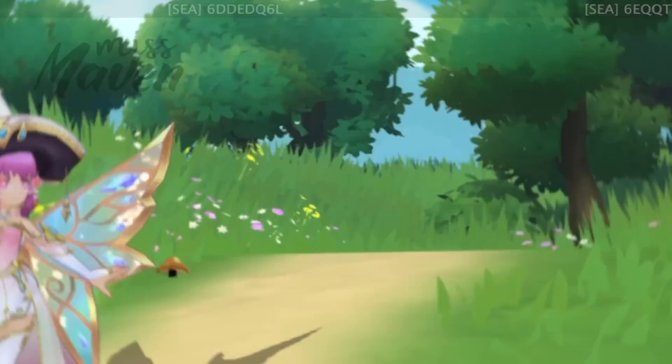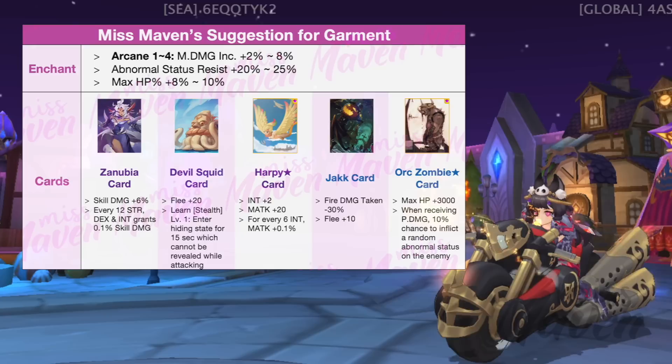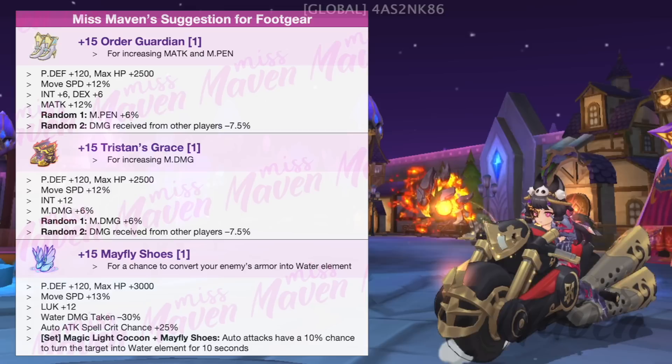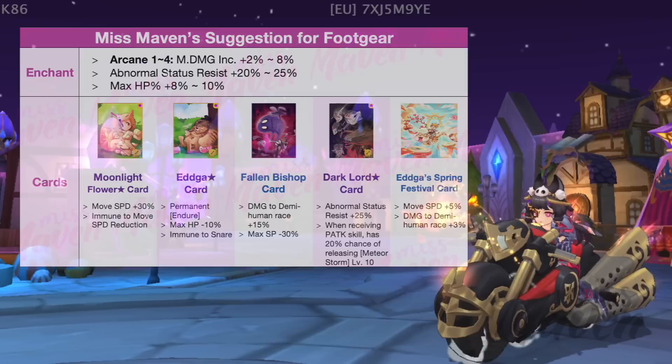For garment, the best slot is Classical Rope with 12% skill damage for Ancient Equipment and Divine Feather Clothes for Synthesized Gear. It should be enchanted with Arcane 4 or high status resist and inlaid with either Zenubia for bigger damage or Devil Squid card for a sneakier playstyle. For foot gear, you may use Order Guardian or Tristan's Grace for Ancient footgear and Mayfly Shoes for Synthesized footgear due to its set effect with Magic Light Cocoon. It should be enchanted with Arcane 4 or high status resist and inlaid with either Moonlight Flower Star card for chasing and escaping or Edgar Star card to prevent getting staggered and rooted.